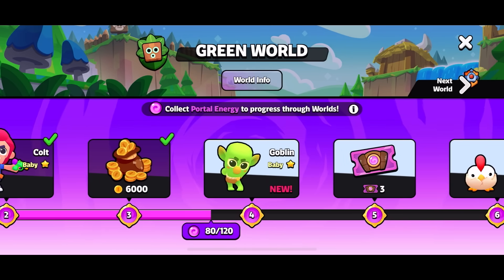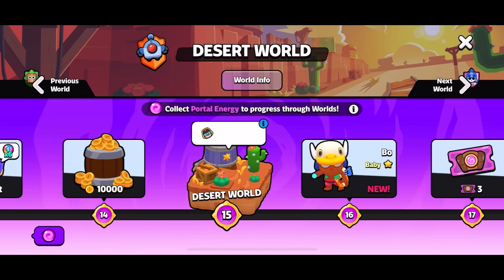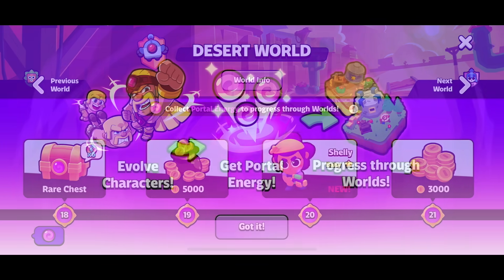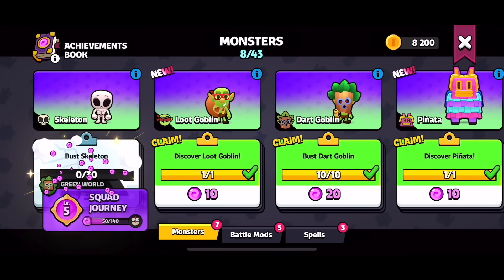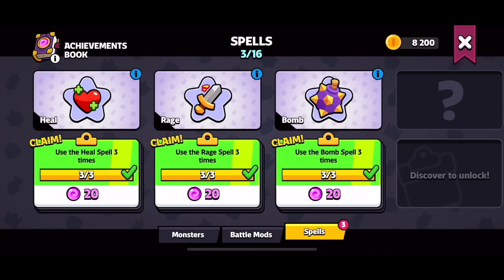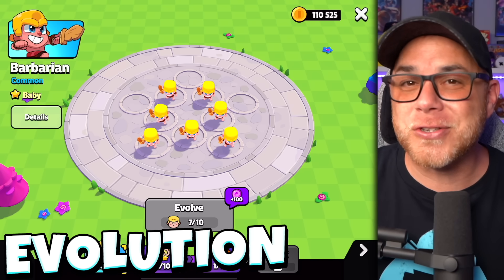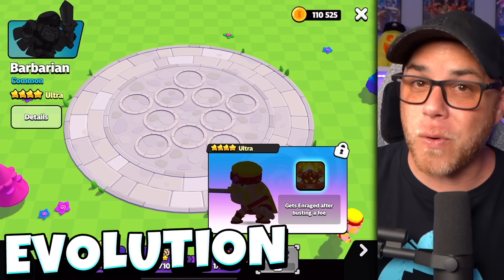Squad Journey is the main progress track in Squad Busters. In order to progress through it and unlock new worlds, new characters, emotes, and other rewards, you will need to collect Portal Energy. Portal Energy is obtained by completing achievements, such as busting different types of monsters, scoring in the top three of different battle mods, using spells, and evolving your characters. Every character in Squad Busters starts out as a baby, and then evolves into a classic, super, and ultra form.